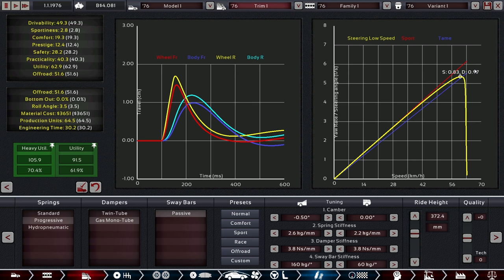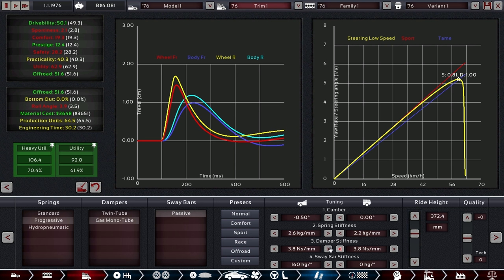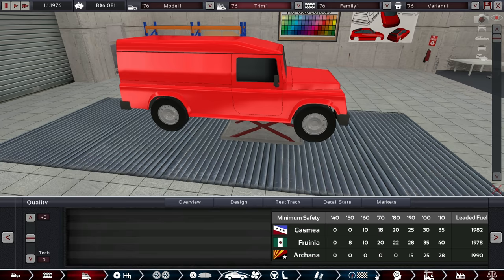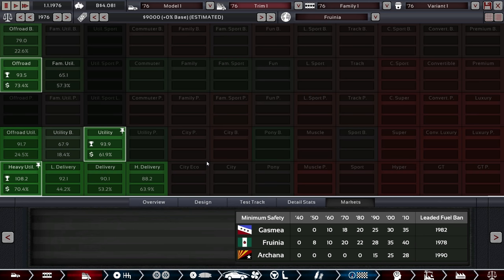Now I just want to get this down to 1.0 — there we go, 1.0 — and we have 50 drivability, excellent. The roll angle is all good too. Let's see if a bit of extra damper stiffness helps — that was too much. Okay, that's all good. The brakes — problem. Let's see: 85, that's about right, and 40 here, that's also about right. We have better stats and people love us for it. Now I just need to make sure the markets enjoy this car prior to engineering and production.